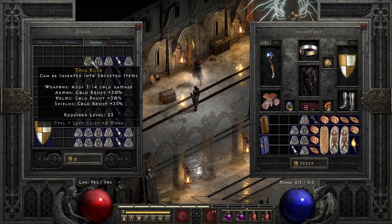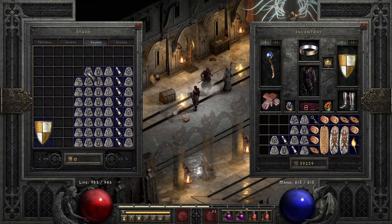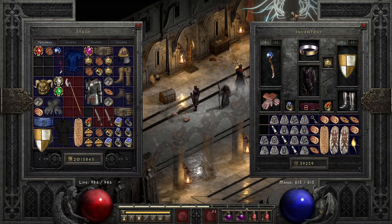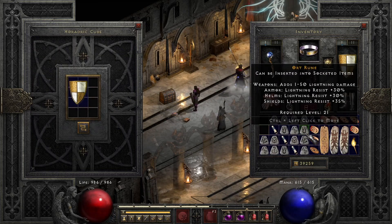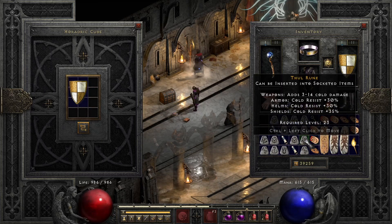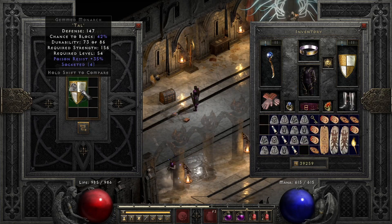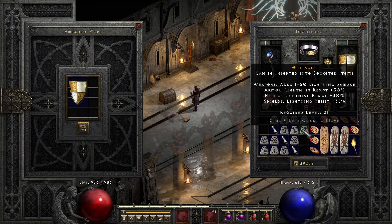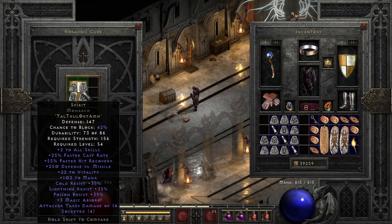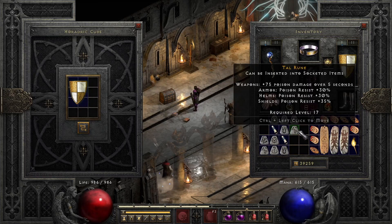The packs are Tal Thul Ort Amn for the actual spirit, and then you have a Hel rune and a scroll of town portal, and that will destroy the runes within the monarch. So you could use the same monarch if the roll isn't great, destroy the runes, and then just keep putting in the Tal Thul Ort Amn again to see what rolls you can get. I start putting the runes in and I get 25% faster cast, which is the lowest you can get — 25% to 35% is the range.